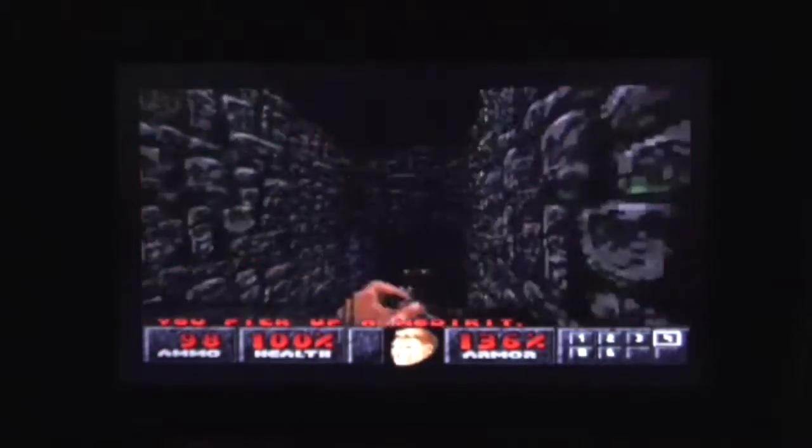Let's go downstairs and have a look. There's a Pinky Demon lurking around in here — it's worse than a dog. What is that Imp doing? He's not moving — he looks like the lost soul on the Waste Tunnels in Doom 2 on the PS1. There must be some sort of glitch or something.